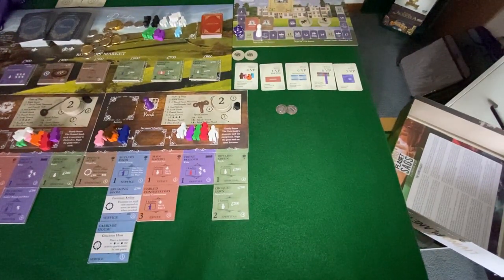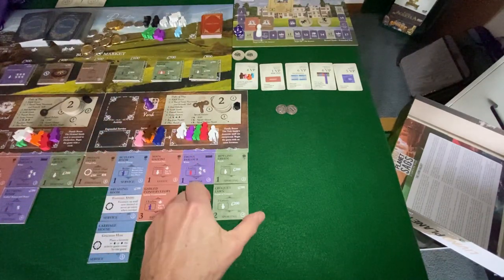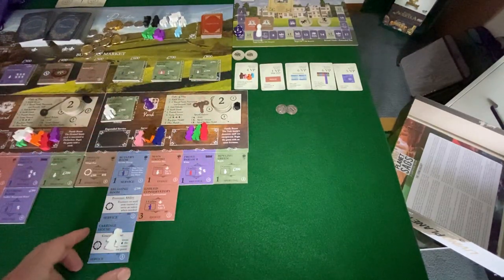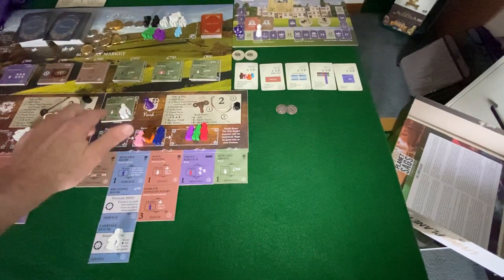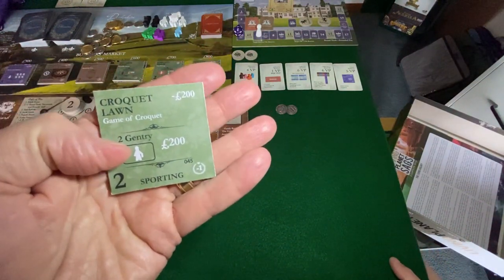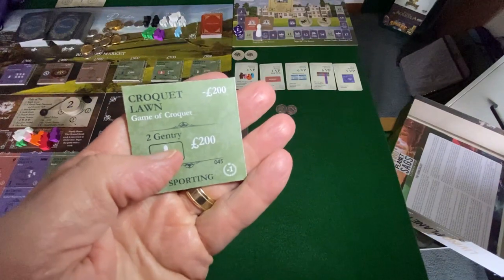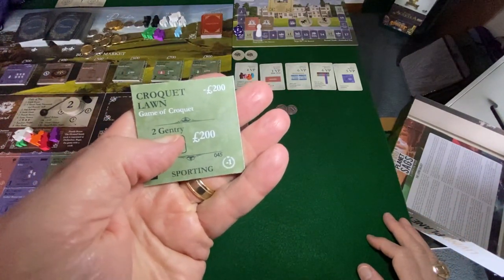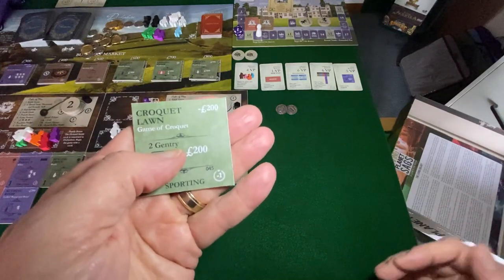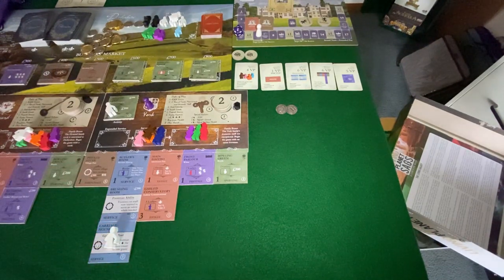Before zooming in, I'm going to rotate service. We don't have anything in step two, so we're going right to host activity. We're going to the croquet lawn, and I'll use the carriage house to invite three people instead of two. The carriage house ability — a new tile — lets me adjust up or down the count of guests invited to an activity. I have to remain loyal to the type of guest, but gentry is everyone, so I've got great flexibility. That's going to allow me to invite three guests.